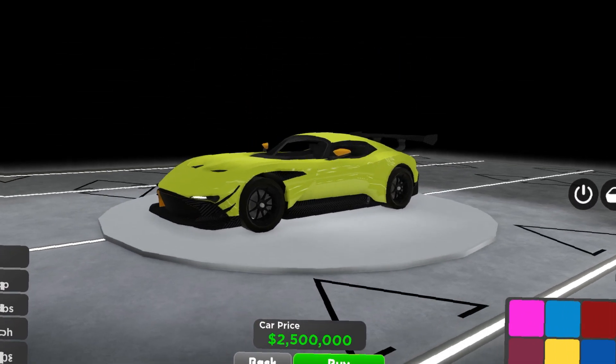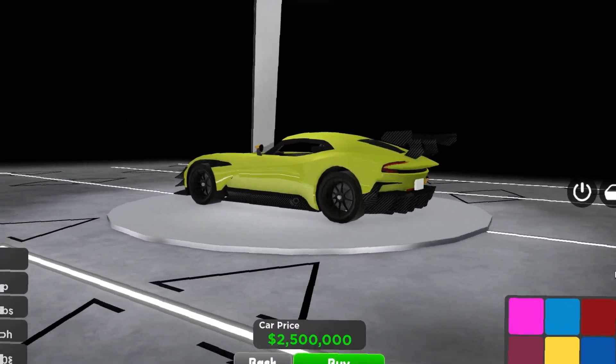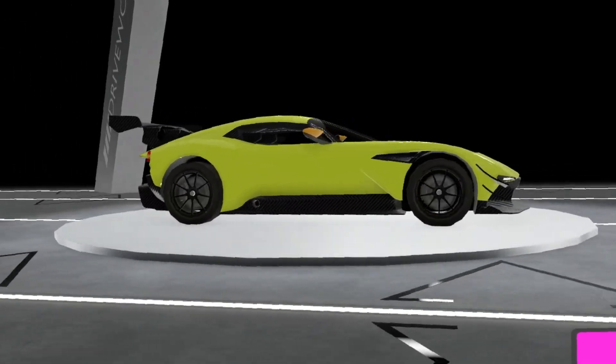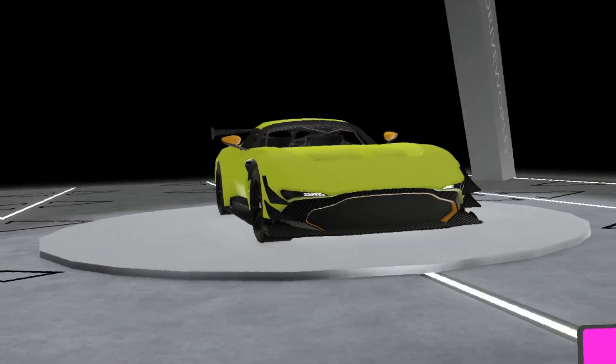There are two new cars and this is the first one. It's the Aston Malkin Vulcan. It costs 2.5 million dollars in-game. And what I've heard is it's actually really, really fast for its price.